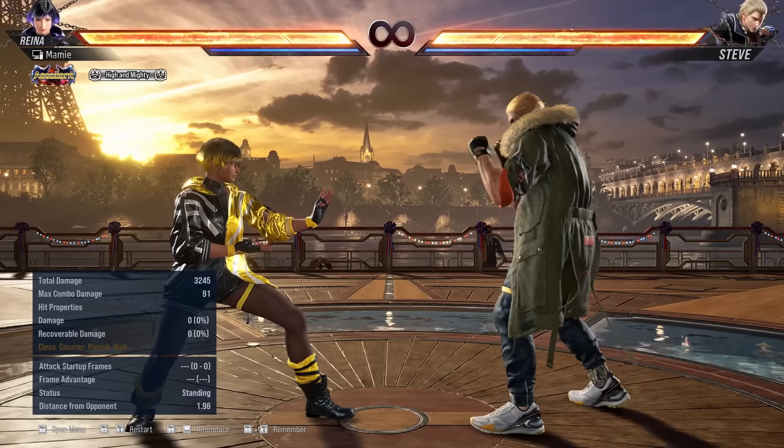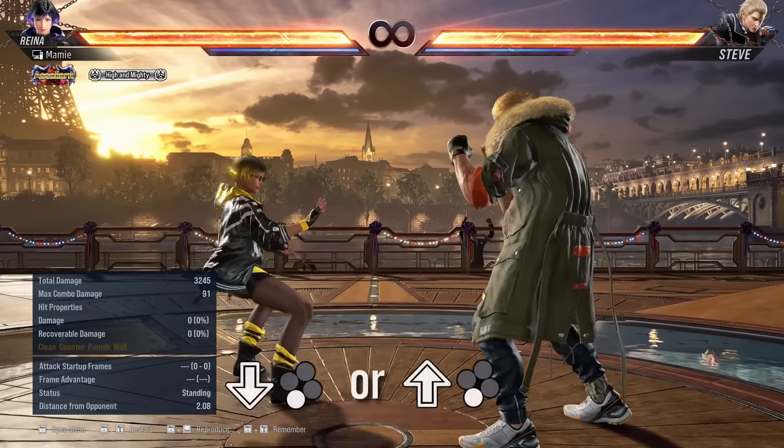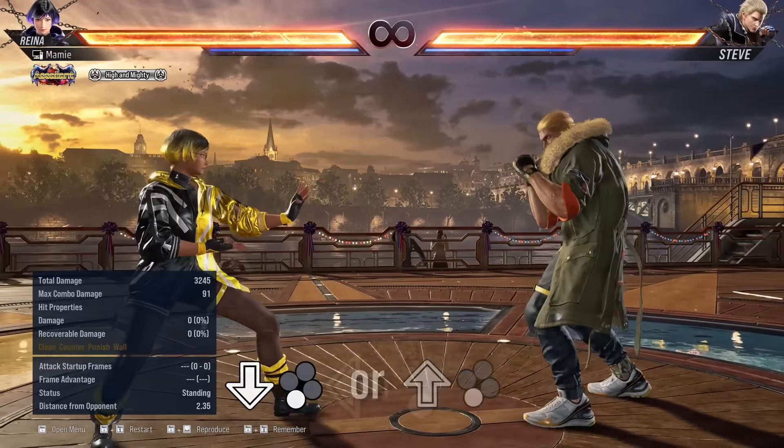Reina has access to two very interesting stances. One is called Unsoku Ko, and the other is Unsoku Gen. Reina can cancel into both stances with forward 3, Wind God Step with down forward, and other Unsoku stances.